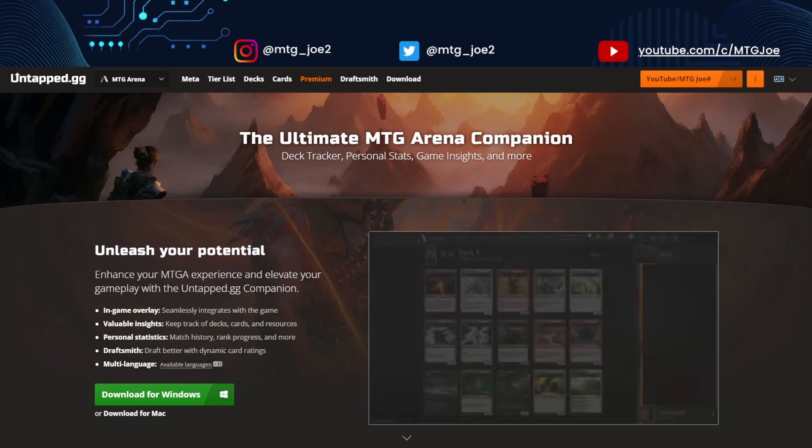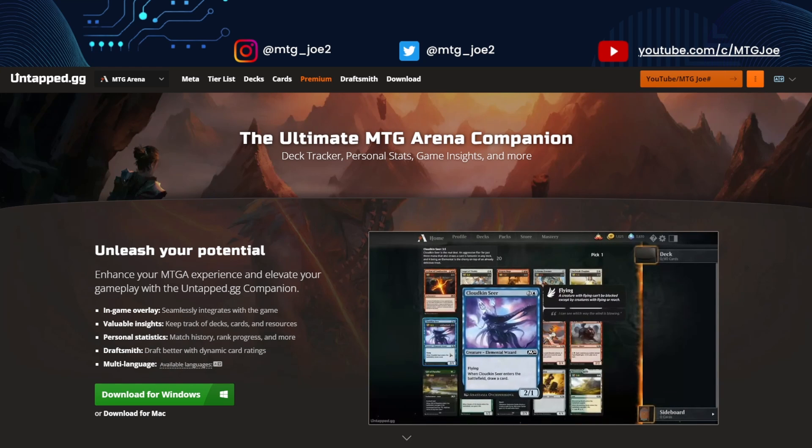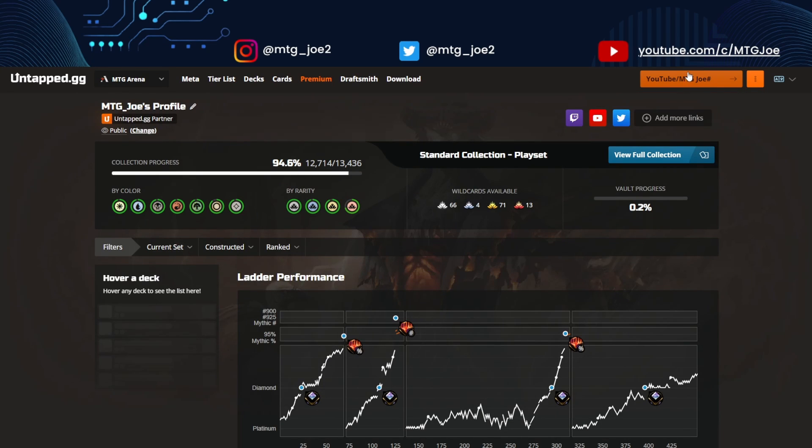From there you can unleash all the powerful tools that are available to you. From the arena itself, you're able to head over to your own profile, sync it with your arena collection, and start accessing all the cool data. You have collection tracking, which is an awesome way to see how much of the card pool you have — in my case, how much money I've spent on this game. You can see what you have available sorted by rarities, all your wild cards that are available, and your vault progress.